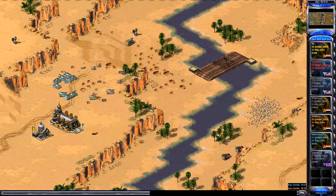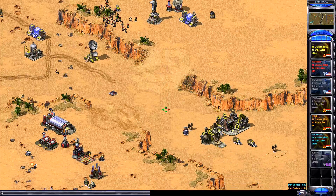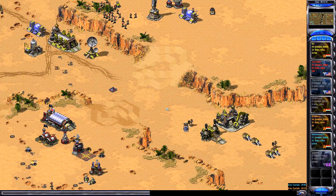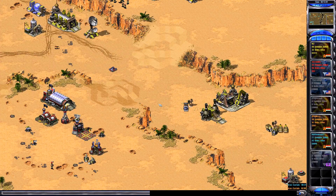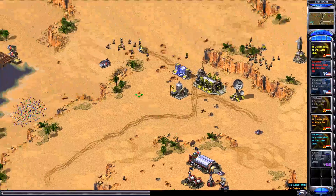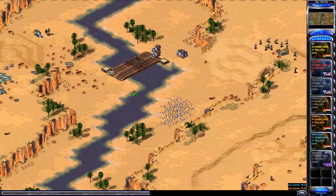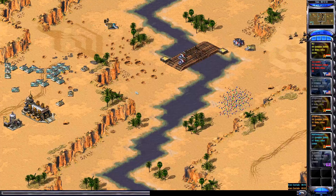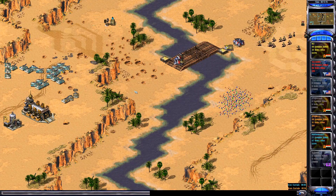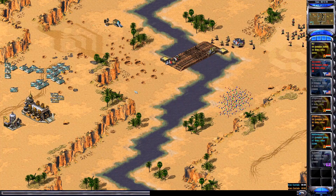So what happens now — do we still go against somebody? We have five teams and each team plays against the four other teams. The team with the most points wins the mini tournament, so we still need to play against Splurkus, Chief, Bobman, and Methyl.